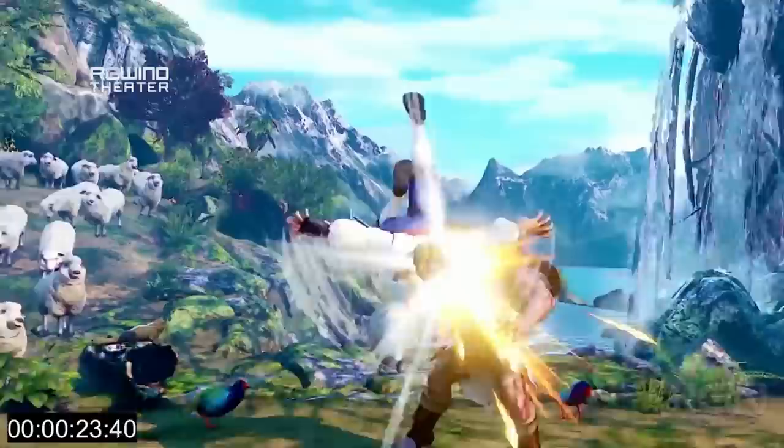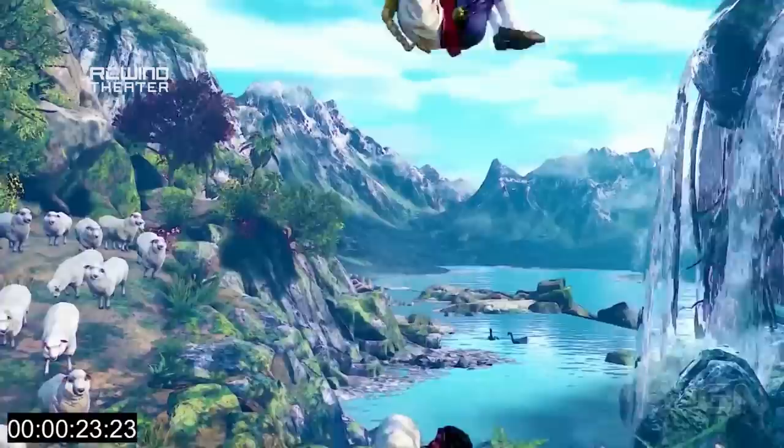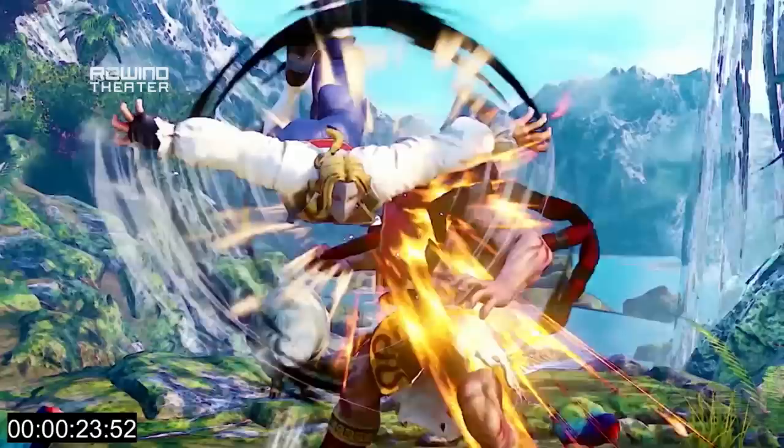Vega, known for his wall dive — it was terribly annoying in Super Street Fighter 2 and it's constantly been one of his really strong offensive moves. Very unsafe, but always kind of confusing to deal with. The thing is, even though it's unsafe, he never really got anything off it — you'd hit someone with it and that would kind of be it. That doesn't look like the case here anymore.